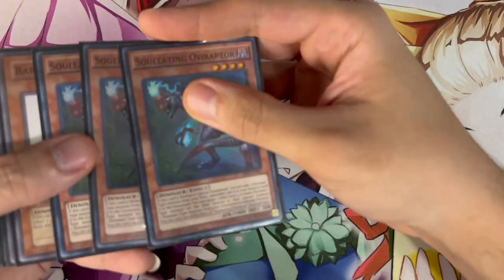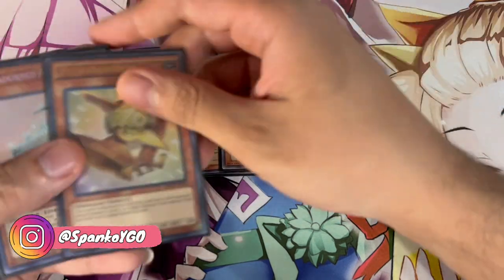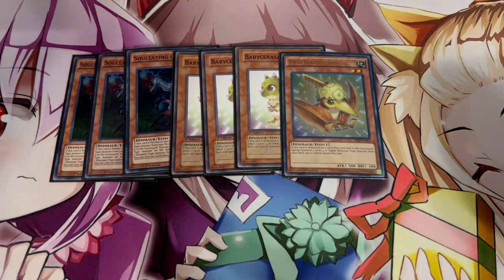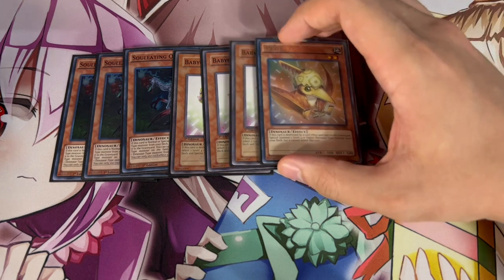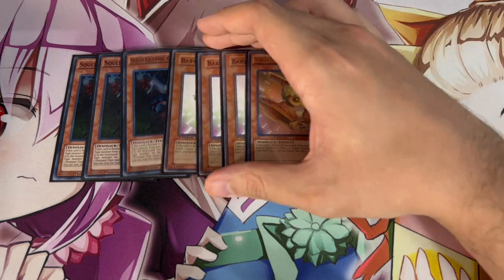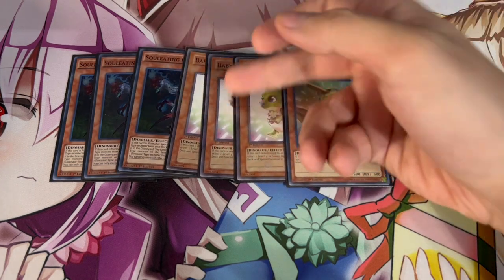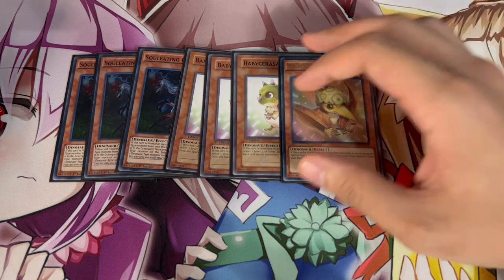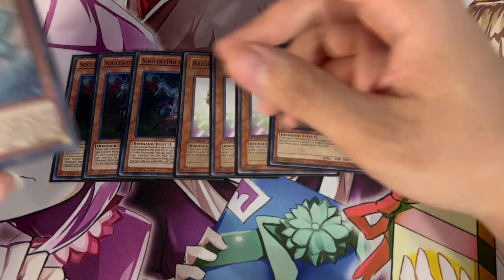To get started with the deck profile, we're running triple Ovi Raptor, triple Baby, and one Petite. These are the ratios I've been really liking — I wouldn't change these at all. Ovi and Baby together is just full combo, putting up four disruptions just from those two, which is really really powerful. The combo video covering this will be tomorrow.